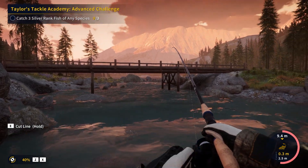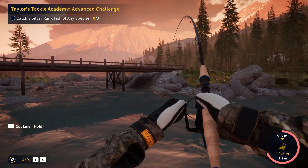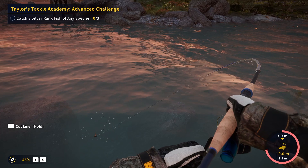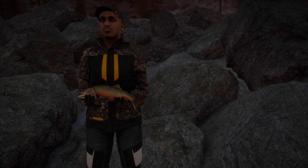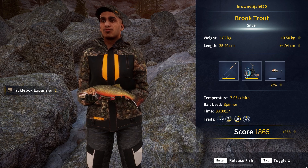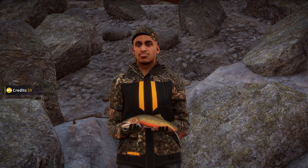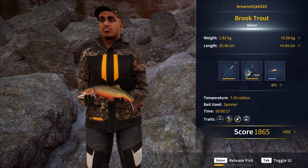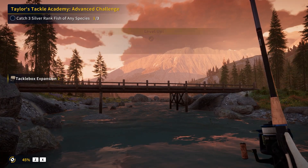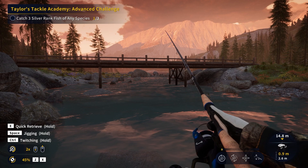Oh! That didn't take long - that bite was almost instantaneous. This thing is kind of pulling some line, this thing might not be that bad. He's coming in quickly - that might be another cutthroat but he looks definitely bigger than the other one. That might be a silver! And it's a brook trout - it's a silver brook trout! I've just hit level 10 because I'm getting tackle box expansions and backpack expansions and a lot of XP. That is a nice brook trout - they look really cool. I've actually lost one in real life before - hooked one and lost it unfortunately. But we got one in the game and that's the first silver of the day finally! So maybe we'll stick around for a bit longer and try and find a couple more to finish the challenge.